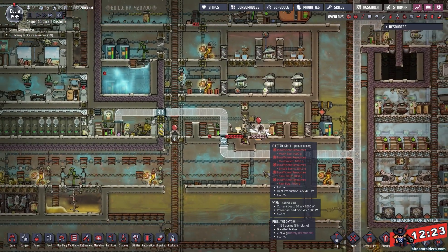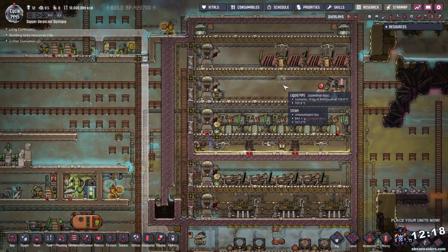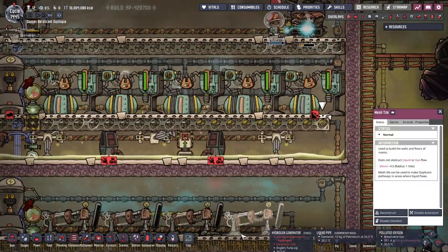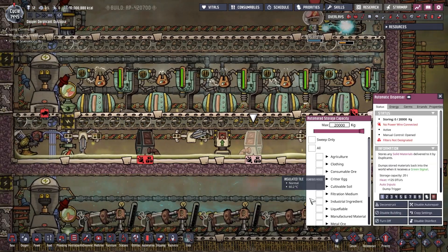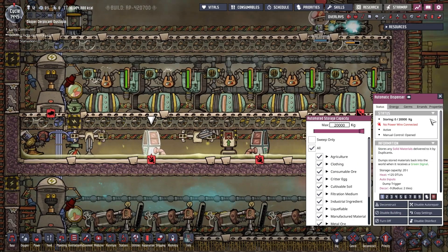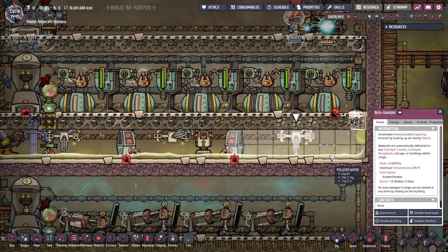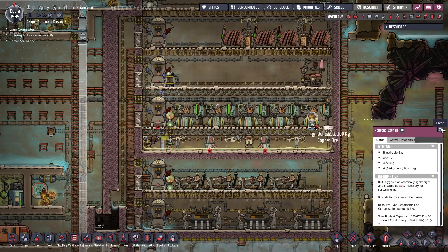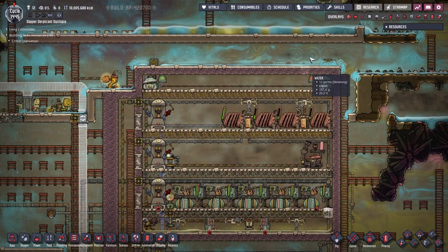Our cooks have jobs forever — they will never want for work. There will always be work for them to do. Temperature up here isn't too bad. Let's get this finally connected across. There we go, and with that this can accept all, as can this. At this stage if any of this liquid gets to 120 degrees then it should get pumped out — rather, it'll turn into steam, eventually get up here, get pumped out.